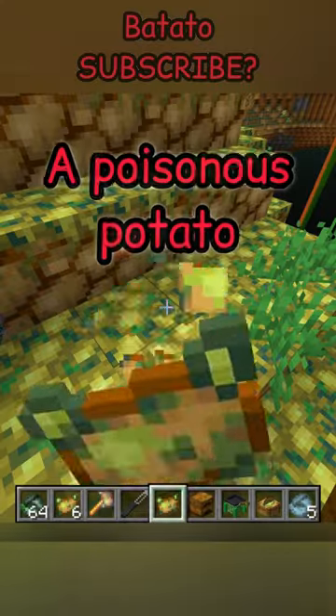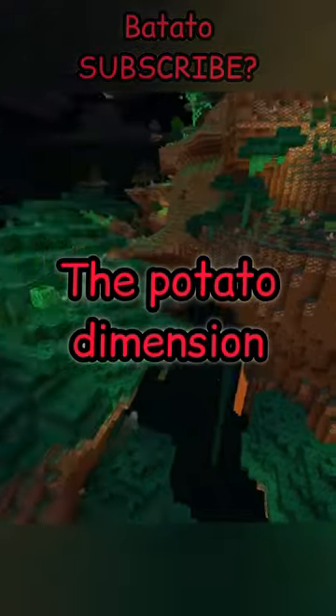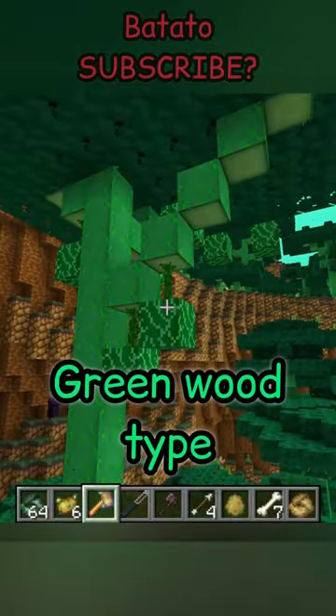First you got to get a poisonous potato, find a village, find a pedestal, put it there, and then a weird-looking portal will spawn. Now in the potato dimension there are five new interesting biomes, along with a new green wood type.